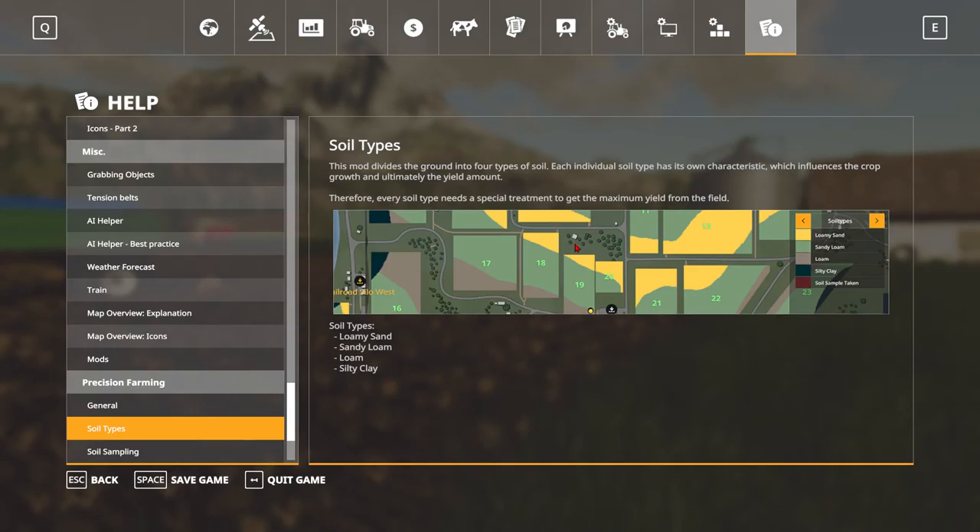So every soil type will be a little bit different. As you can see, this is Fellsbrum right here. We have the loam — there's like a vein of loam right here, and it kind of goes in veins. There's like a big loamy sand wave right here, which is very interesting. In our two fields that we really care about, we've got loamy sand, sandy loam, and loam.